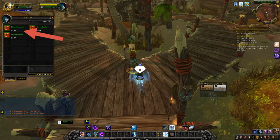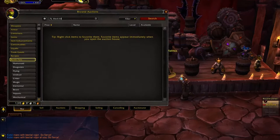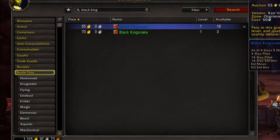So now let's go check out the auction house. So here we are at the auction house, let's see how much the snake goes for. And it looks like it goes between 55 and 70 gold.